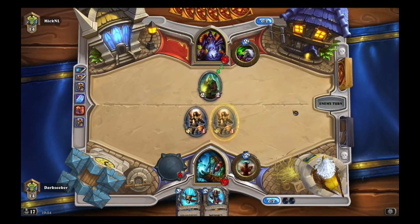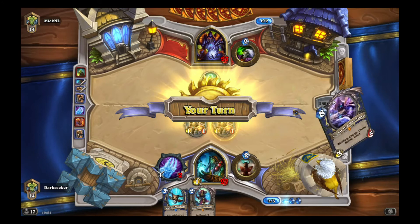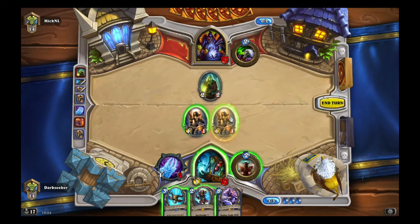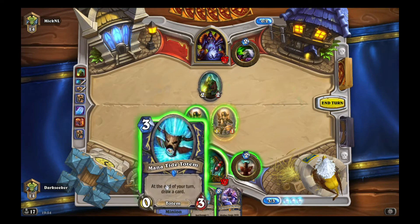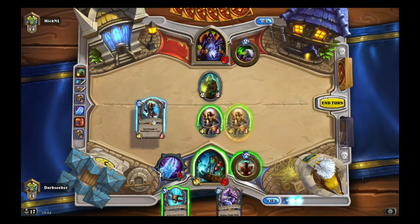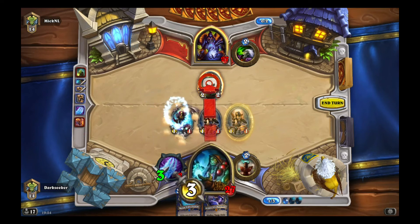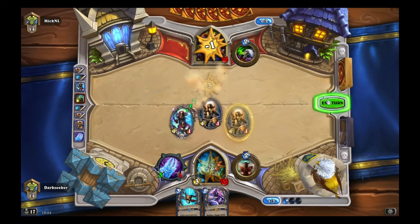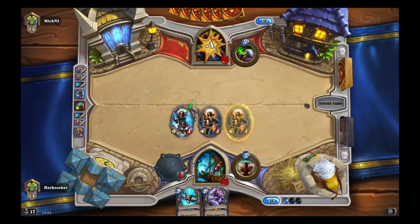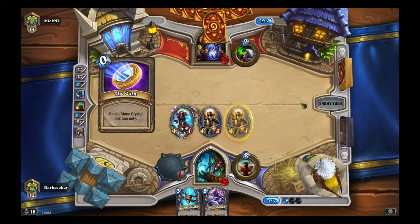This looks like a Zoolock on initial impressions. So do we play Thalnos here and take that out in one go? I think we do. We are floating one mana there, but I think it was worth it.